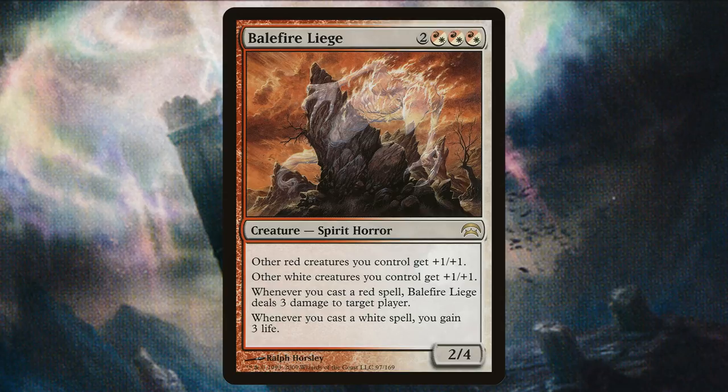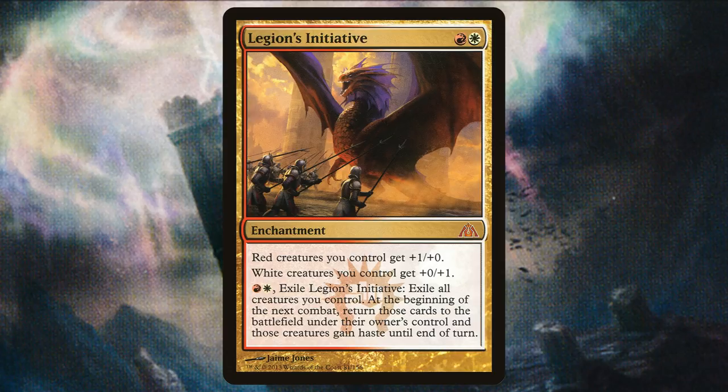While we're on the subject of buffing creatures, we have to talk about cards that buff the whole team. Cards like Balefire Liege, giving all your other red creatures +1/+1 and all your other white creatures +1/+1. When you cast a red spell it deals 3 damage to target player, and when you cast a white spell it gains you 3 life. Along the same lines, we have Legion's Initiative — red creatures you control get +1/+0 and white creatures get +0/+1. And for one red, one white, exile it to exile all creatures you control, then they come back at the beginning of the next combat under their owner's control and gain haste until end of turn.